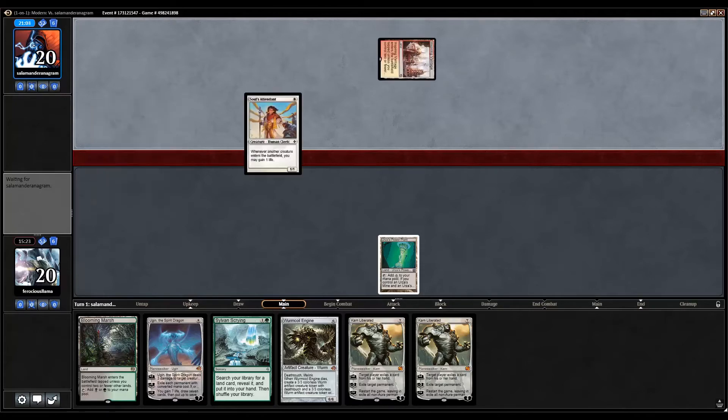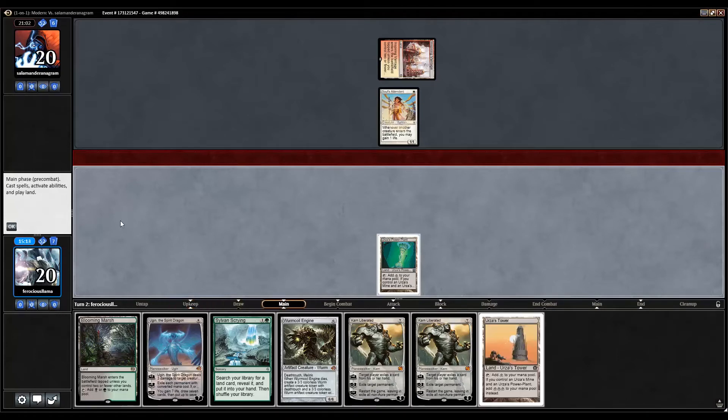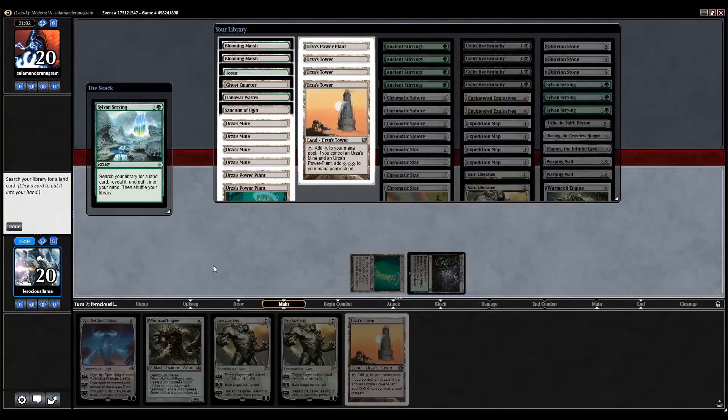Alright, a Soul Attendant enters. I think we need to play Blooming Marsh so we can make sure we have Tron on turn four with Sylvan Scrying — we can get a Mine and not have to worry about finding the last piece because we'll have them all.